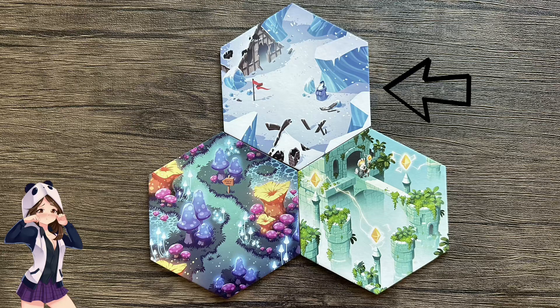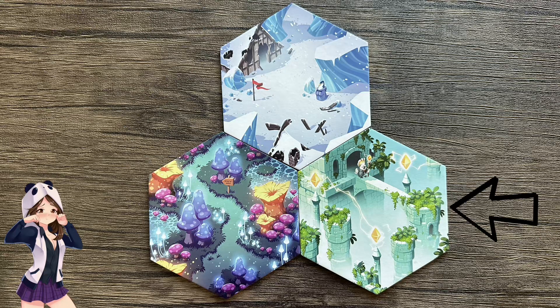Desolate Glacier: if you deal damage to an enemy while you are on this hex tile, you may spend one blue orb to freeze that enemy. It's also Frost Polar Paw's home hex tile. And finally, Floating Temple: if you deal damage to an enemy while you are on this hex tile, you may spend one red orb to stun that enemy. It's also Talon Lightfeather's home hex tile.